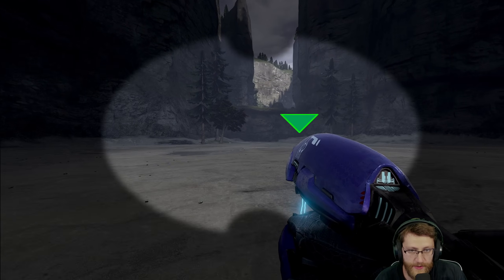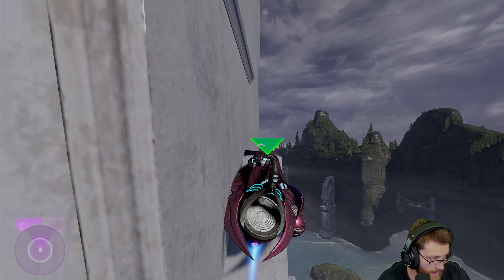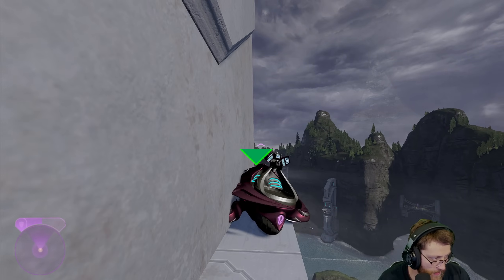In Halo 2, if you corner ride something — meaning if you go back and forth between two different angles on a corner fast enough — it actually resets your fall timer and you won't die. That's what I just did. Now I can walk over this edge and not die to the death barrier. We're going to go get the Spectre and take it on the same path on the backside of the building to transport us more quickly.